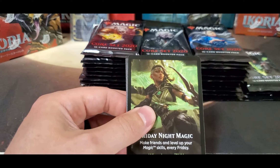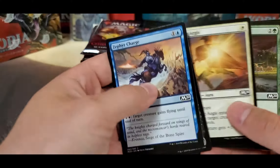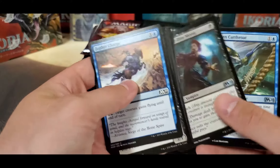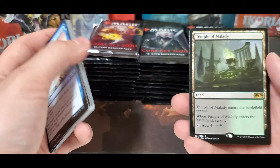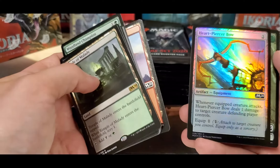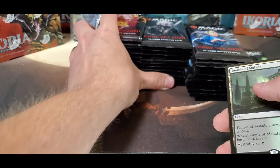Not a ton of value in this set at all really. Agent is still in here — it's a good little card. And a rare land, not bad, nothing crazy. Foil Piercer. Let's slide some of this back a little bit — I didn't make any room here.